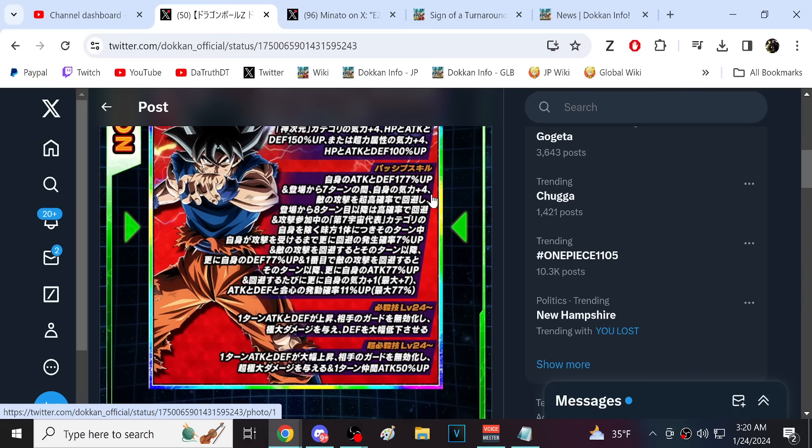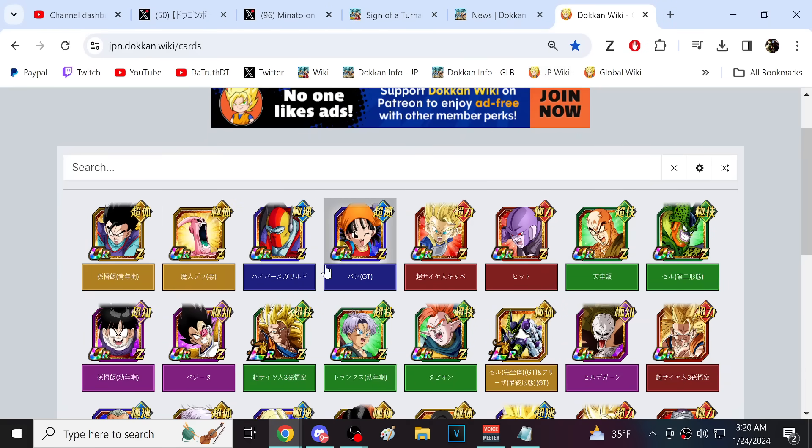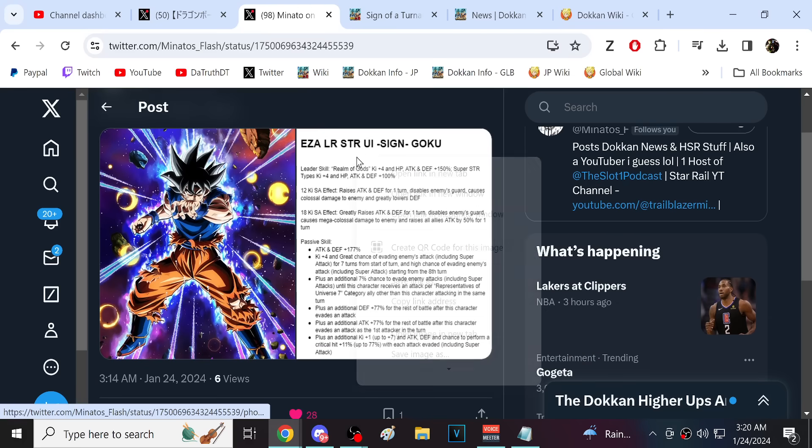I'm kind of expecting big things because of what these characters look like. There are so many of them I haven't gotten through all their showcases, but a lot of these attribute EZA support characters are busted - busted as hell. So I'm thinking this is leading us into 9th anniversary power creep, and I'm expecting some very interesting abilities from this UI Goku. Keep in mind the 9th anniversary's theme is Super - presumably Dragon Ball Super, though Gresh did say it could be not directly just Dragon Ball Super.